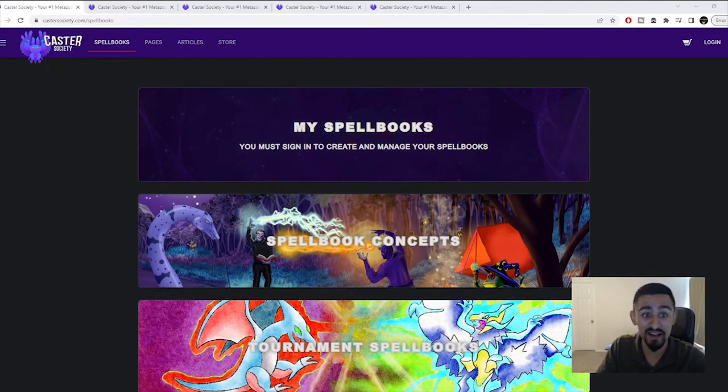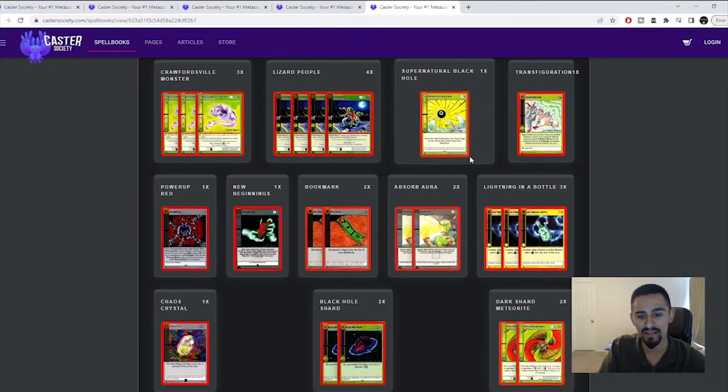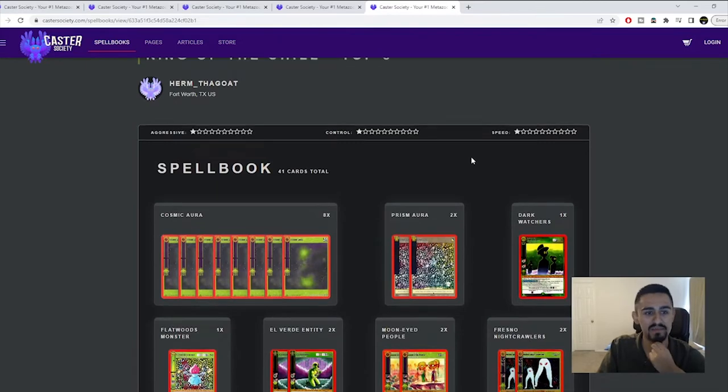We're at castersociety.com, one of the greatest places to look at deck lists — they have all the big tournament deck lists. I have some cherry-picked decks I already looked at. First up, we're going over a cosmic deck that placed recently at King of the Chill top eight, played by Herm the Goat.